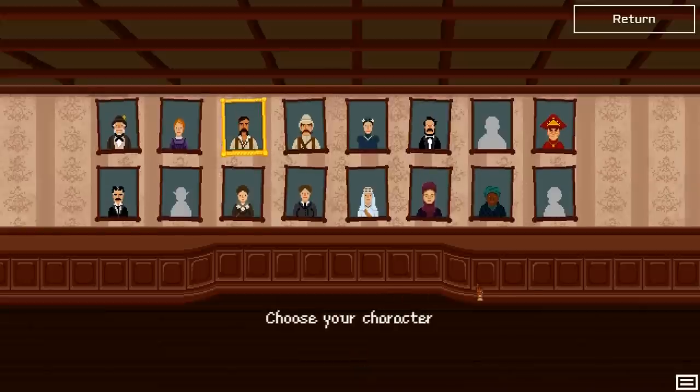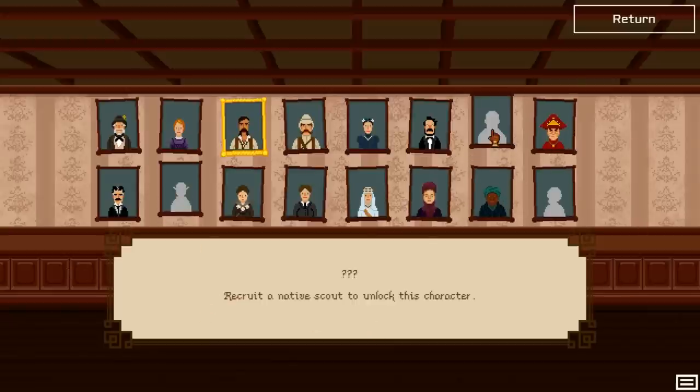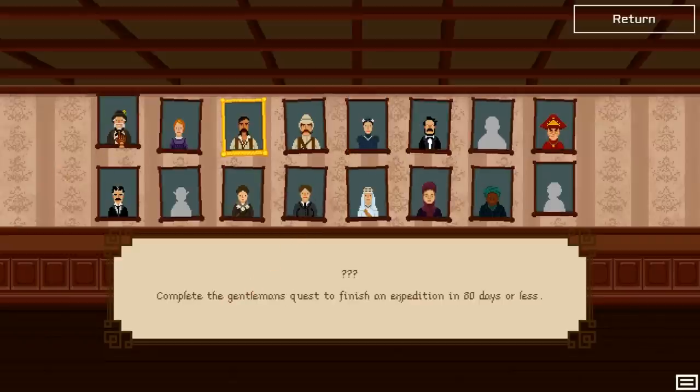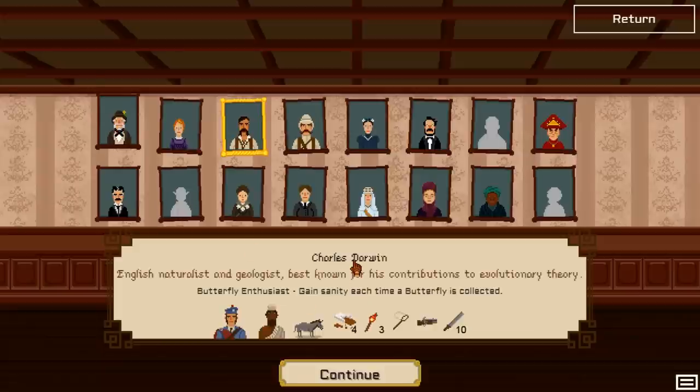Here are all the playable characters in the game as of today. You can see that some are still locked. I unlocked most of them though, so I don't really mind. It states what you need to do to get these characters and I haven't really been able to do that until now. So let's choose from the ones we have unlocked. Here is, for example, Charles Darwin.